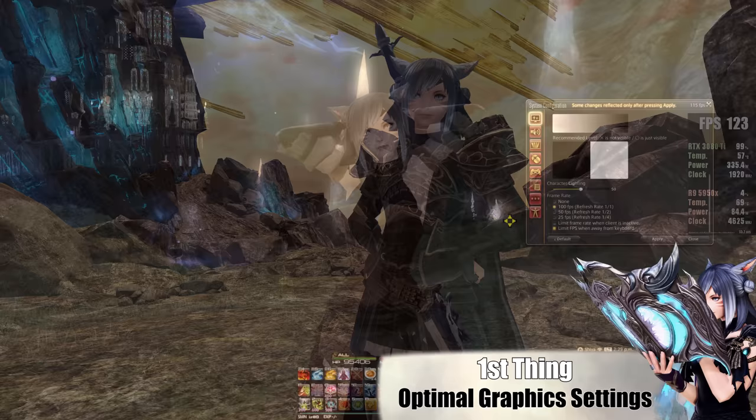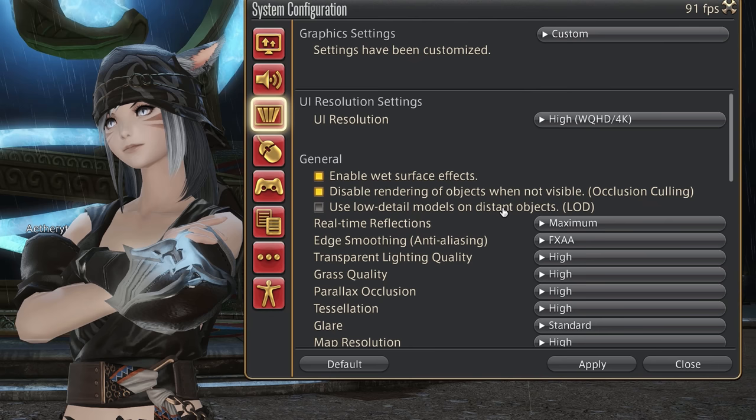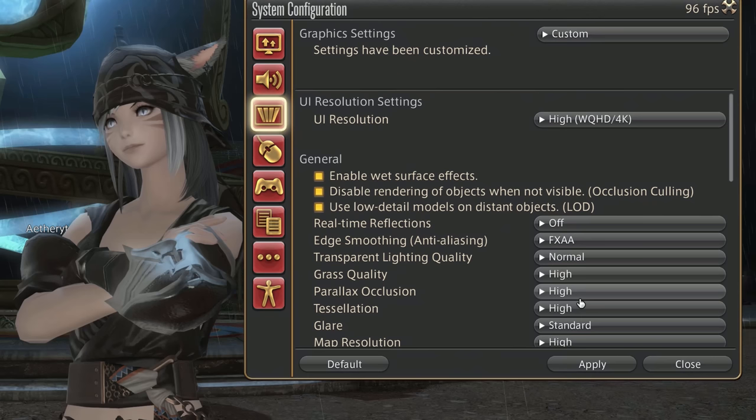First of all, my go-to graphics settings, which create a perfect balance between quality and performance. You can achieve this by choosing the maximum preset and then checking the boxes for both 'disable rendering of objects when not visible', as well as 'using low detail models on distant objects'. Then according to personal preference, put real-time reflections on off and transparent lighting quality on normal.